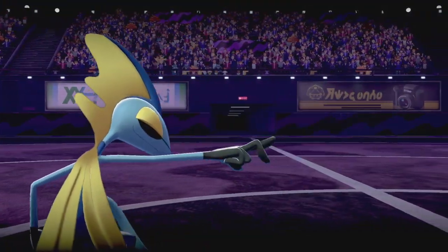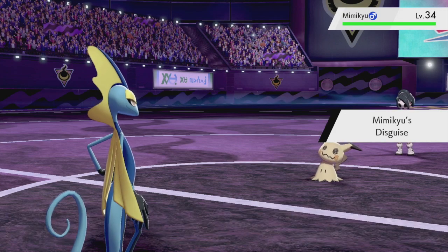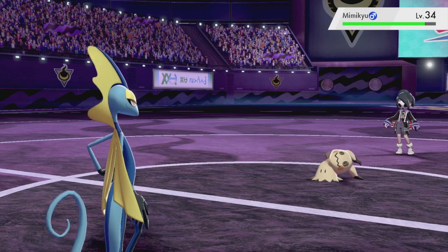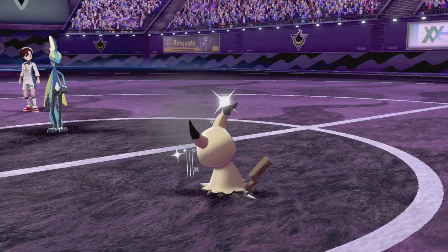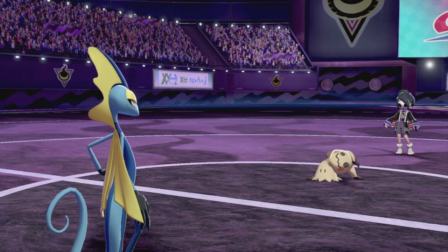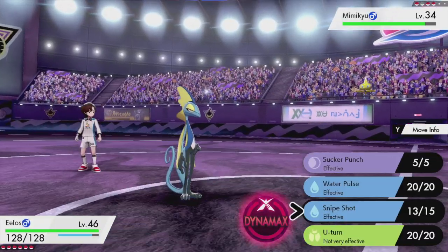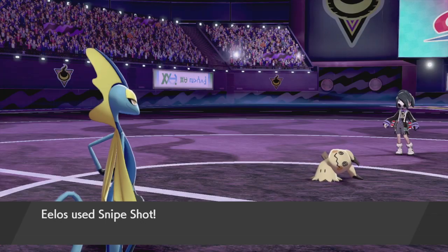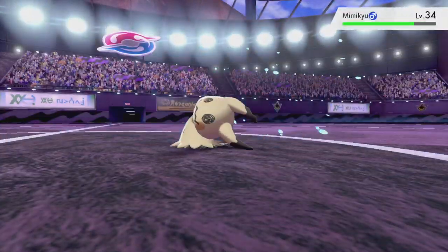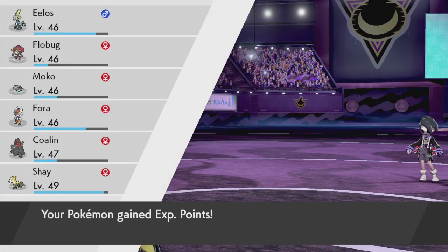Does Snipe Shot go through Disguise? No it doesn't. Mimikyu is gonna use Hone Claws - raising its attack and accuracy. Let's use Snipe Shot and literally one-shot this Pokemon. Alistair's team is down by half now. Shay leveled up to 50! Alistair sends out Cursola - that seems to be the evolved form of Corsola. Looks pretty interesting. Let's use Sucker Punch.